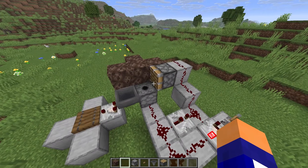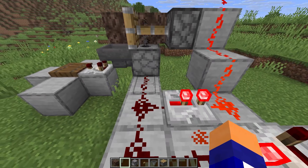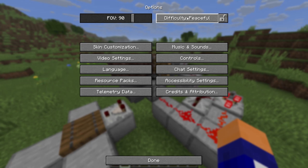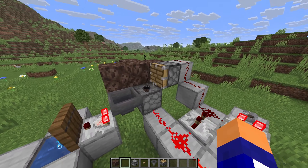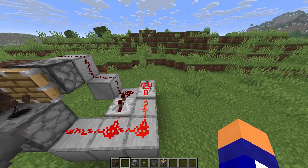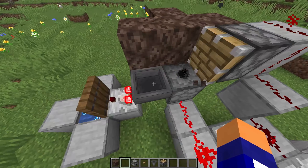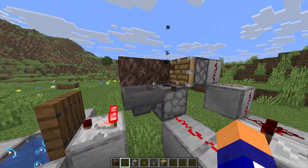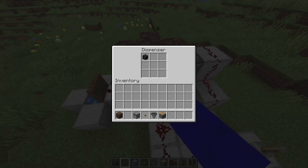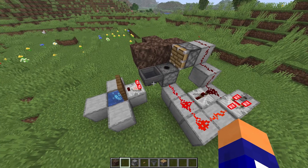And that's pretty much what this machine I showed at the beginning of the video does. We got this clock over here using a comparator and a repeater, and that activates this dispenser and this piston two ticks after. Right now nothing's happening because we're in peaceful. But if I flick it back over to easy, you'll see that the wither skull is getting placed and then immediately broken by the piston, which shoves it into this hopper right here. We actually have two wither skeleton skulls in the system. When this dispenser gets powered, it's briefly disabling this hopper to give it time to pick up the next skull, which is why this comparator is always on and never shuts off. If we only had one skull in the system, the comparator actually fires on and off — so by having two skulls instead, it just always stays on.